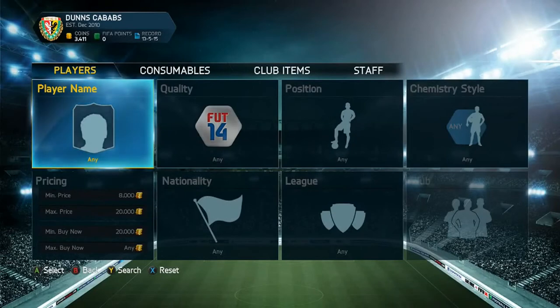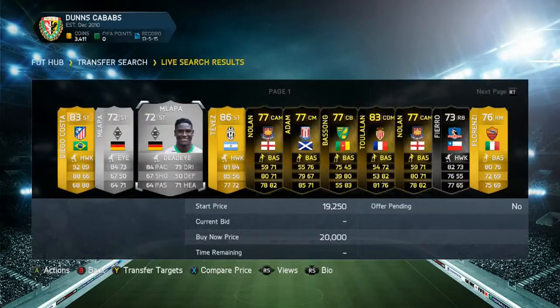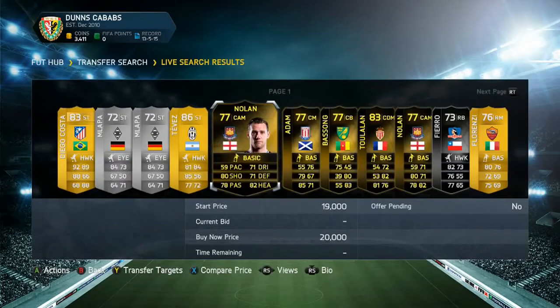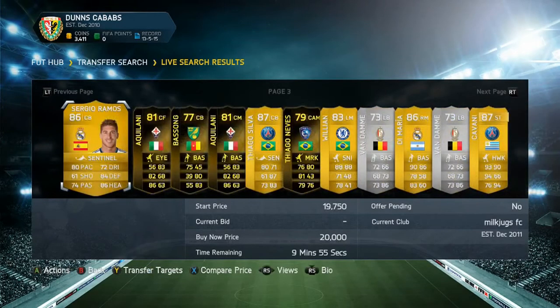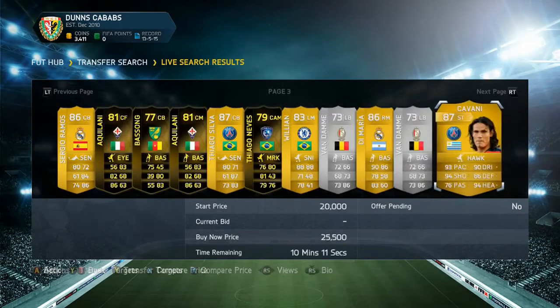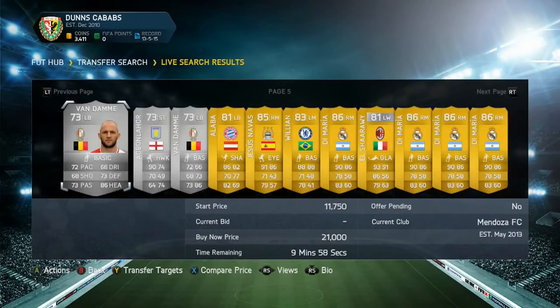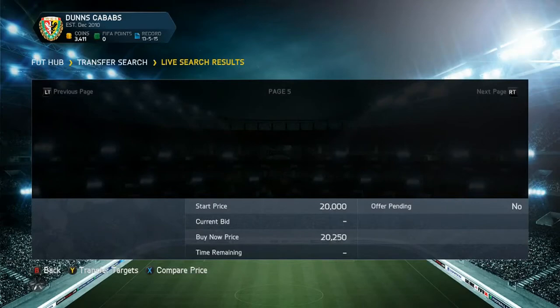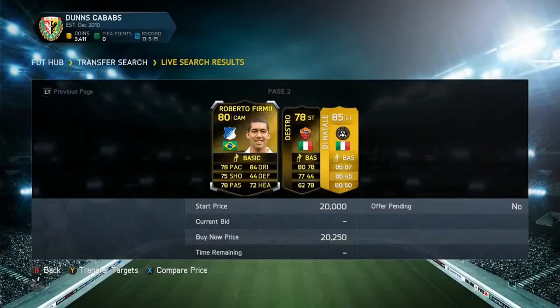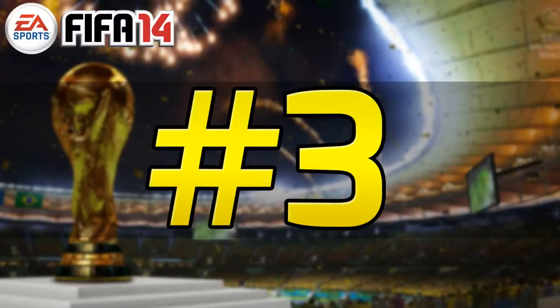Coming in at number four, we have a really solid method — probably better than most methods working right now. This is the one-two-three method. You can adjust it, but I put minimum rating 10, max 20, and minimum buy-now price of 20k. This searches for players with a high buy-now that are going cheap on the bid. Keep scrolling down the page and you'll find deals all the way up to the 59th minute. It's a fantastic method — definitely worth trying out.